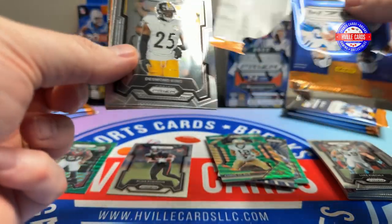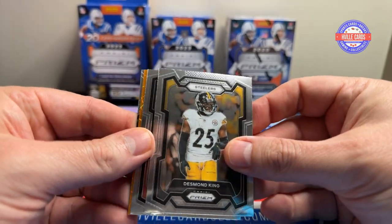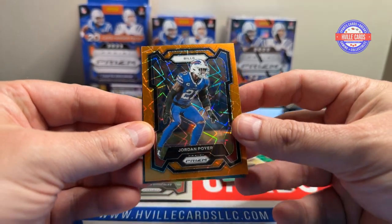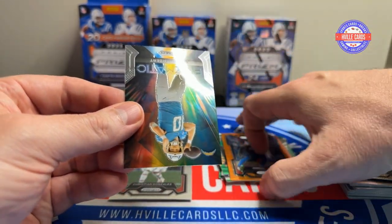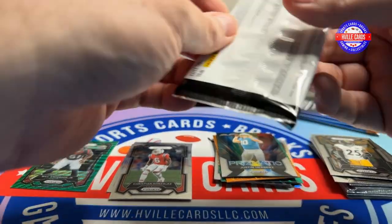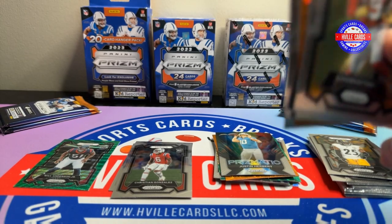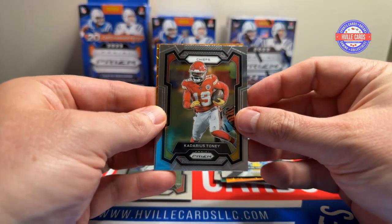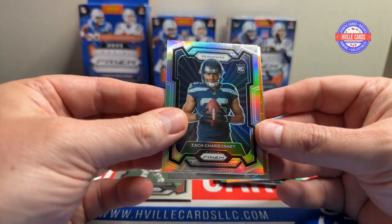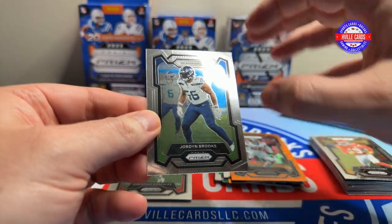This should be releasing on Wednesday — happy middle of the week. We've got Desmond King, Christian Gonzalez, Jordan Poyer on the Lasers, and a Prismatic Herbie. Next pack: we've got Kadarius Toney — what a waste — a Zach Charbonnet Image Variation, a Shaquille Barrett Lasers, and a Jordan Brooks.